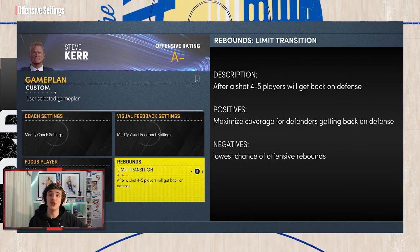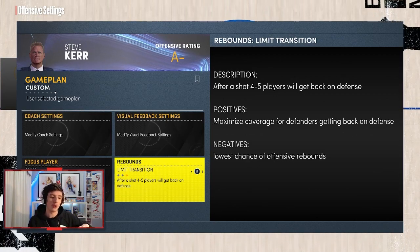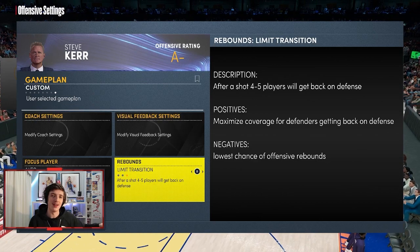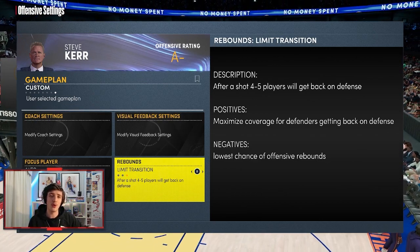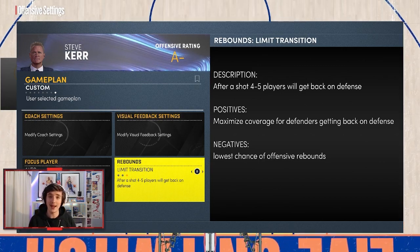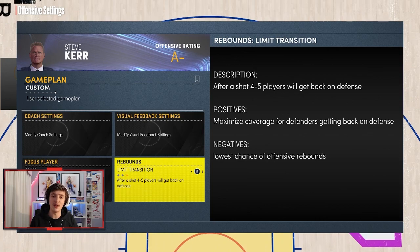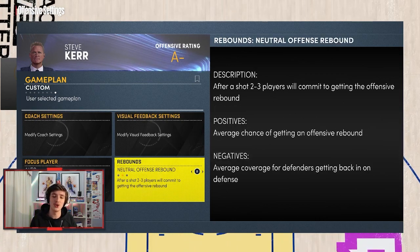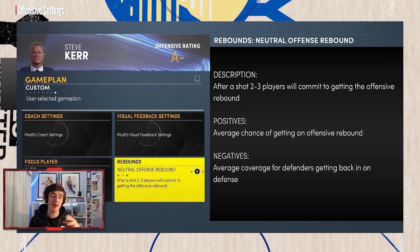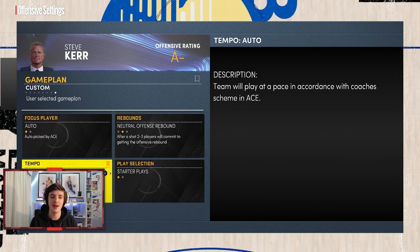There's also Limit Transition — if you're using a team or coming up against a team that has Serge Ibaka at the five, or a fast center like Draymond Green in a small-ball style, you want Limit Transition. You do not want to go for offensive rebounds in that case. If your team isn't all Pink Diamonds, you will get outrun. Speed is a big thing in this game. Personally, I always go between Crash or Neutral — I recommend Neutral offensive rebounds.